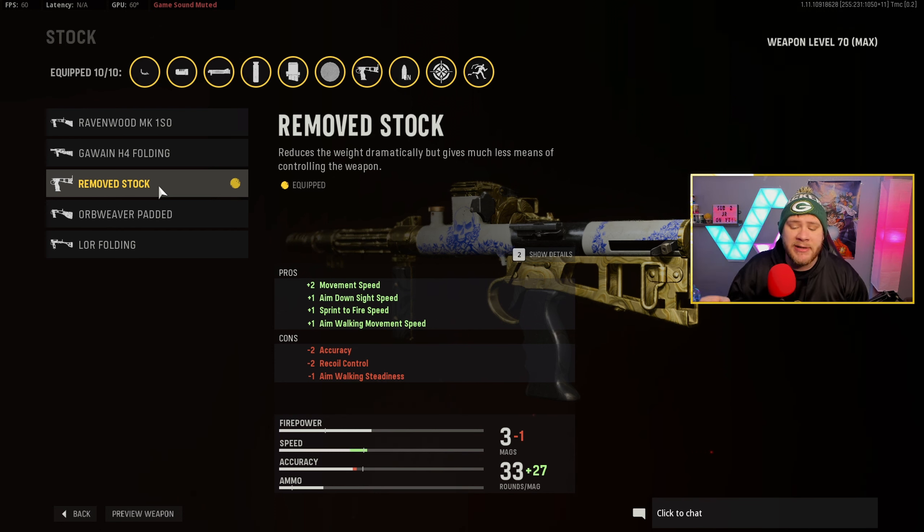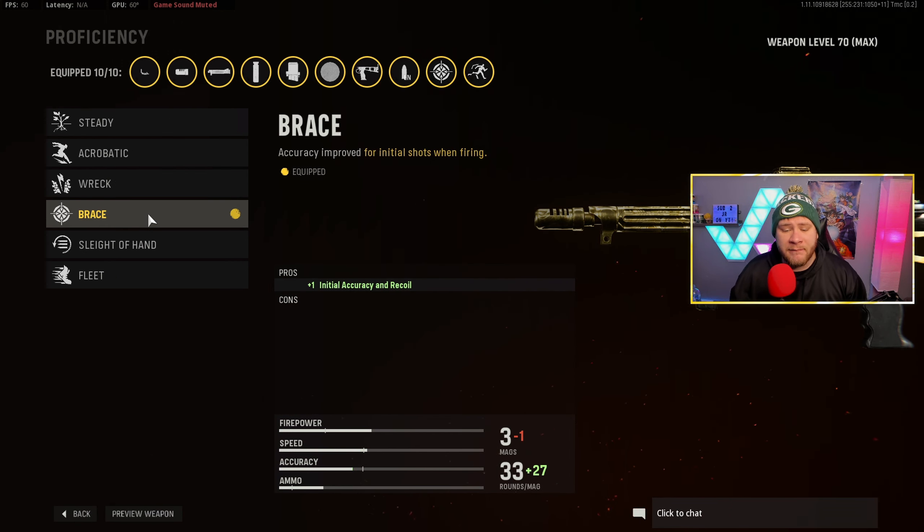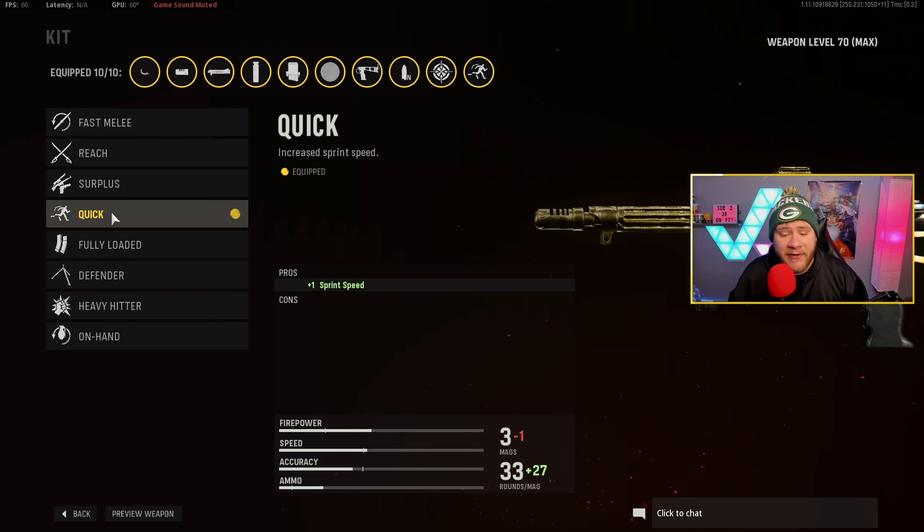All those movement bonuses are huge if you're trying to play aggressive, which I'd highly suggest with this gun. For Perk 1 we have Brace, which helps with initial accuracy and recoil — right away when you shoot the gun it has immediate accuracy and basically no recoil. We also have Quick, because I move around a little faster, but you can also run Fully Loaded so you never run out of ammo.